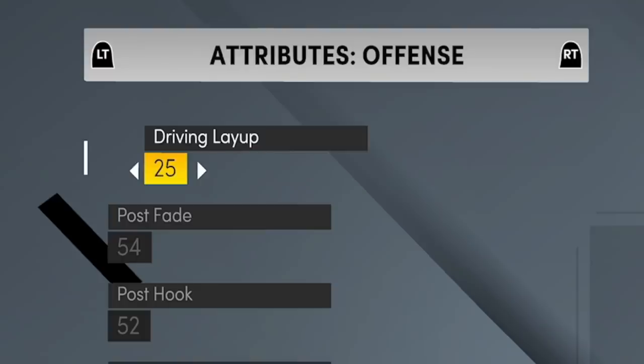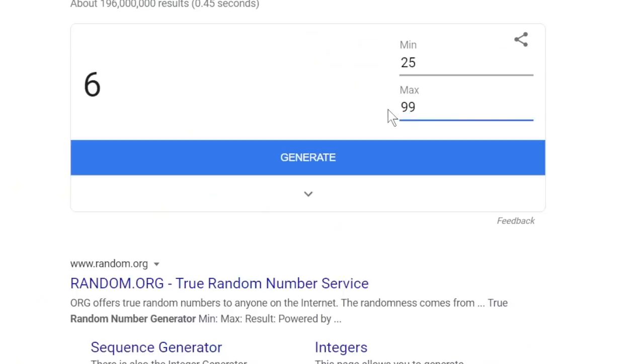For the people that don't know 2K, when you are creating the player the lowest attribute you can give somebody is a 25 and the highest is a 99. 25 is the minimum, 99 is the maximum — and boom, you generate the overall for every single attribute in the game. Thanks to the random number generator we could be having a center with no rebounding ability, a point guard that can't dribble. A lot of things are possible, but we're trying to create the GOAT.